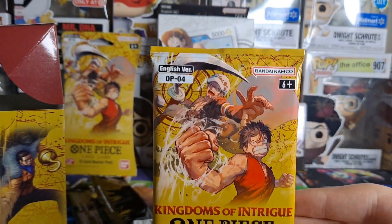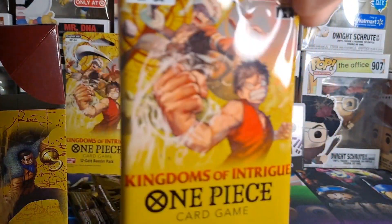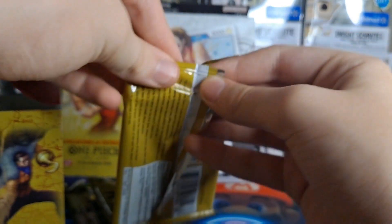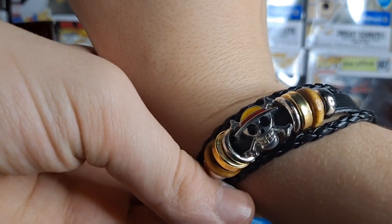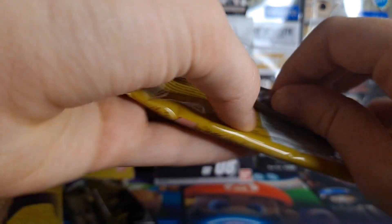I've been thinking about buying some One Piece card game packs for a while — it's like seven to eight dollars a pack, at least at my local card shop. But I'm very lucky I got some for Christmas. Also, I got this sick bracelet — it's Luffy's jolly roger, the Straw Hat crew jolly roger. Very cool. Let's open this up.